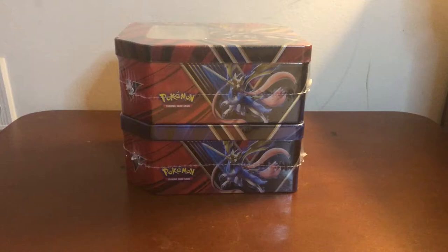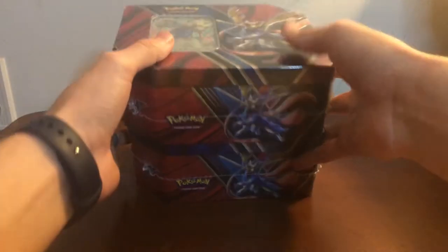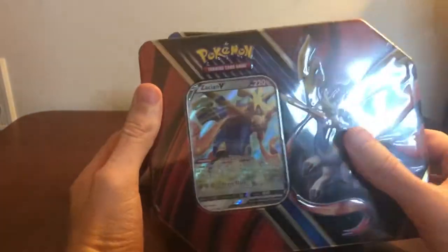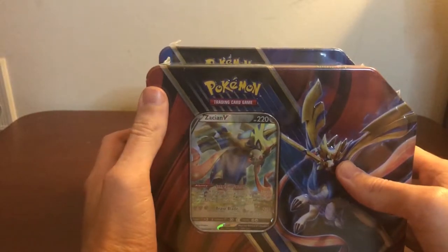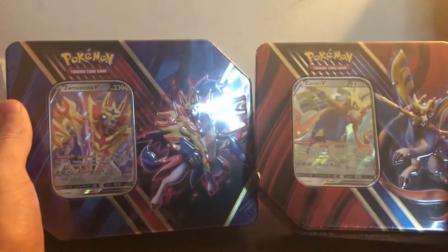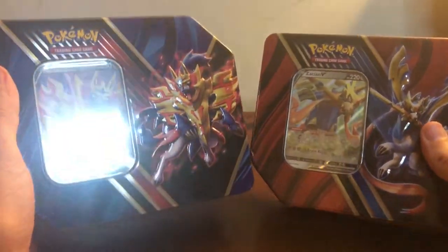Hey everybody and welcome to Coach Mack's Game Corner. Today we're opening up the first of a good little haul of Christmas presents — two tins. My wife ordered them from GameStop; they were about 30% off, and I didn't know she was ordering two of them. She's just the best. We have the Zacian V tin and the Zamazenta V tin, so we get both promos.